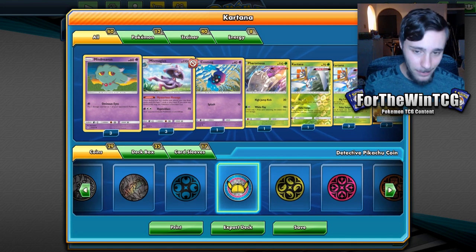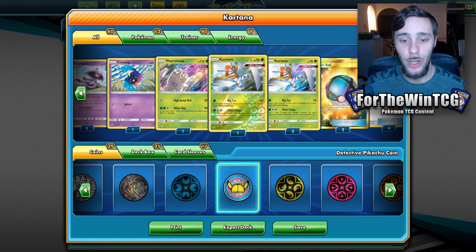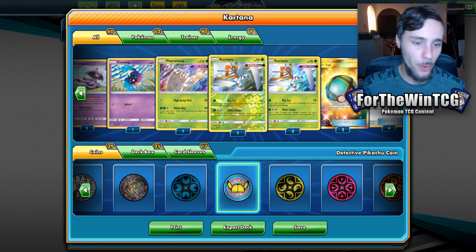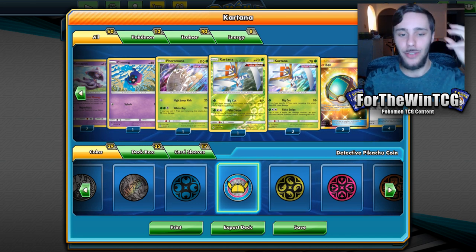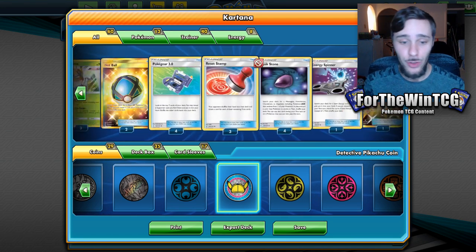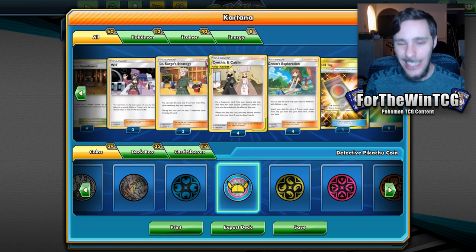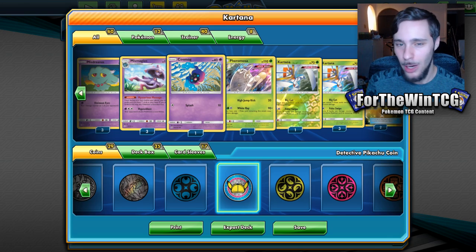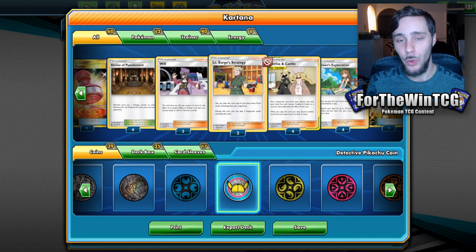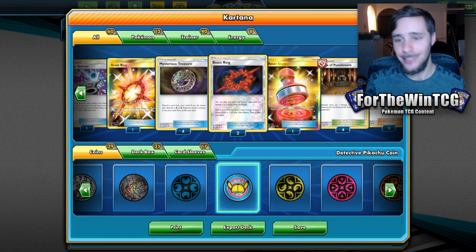It is Kartana. We're planning to use False Swipe as our main attack and take down big boy tag team GX Pokemon in one full swoop. We're using it with Mismagius to allow us to use Beast Ring and accelerate energy onto it so we can get it turn one, and also combine it with Shrine of Punishment and a Spell Tag with a little Cosmog to deal that last bit of damage that will KO any Pokemon.